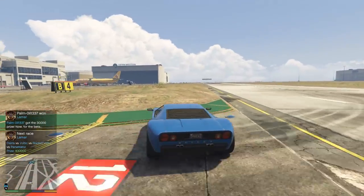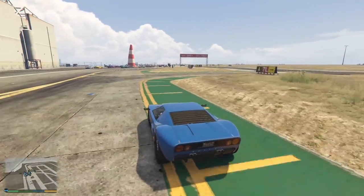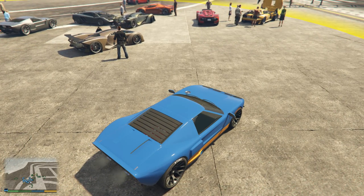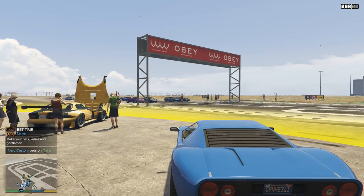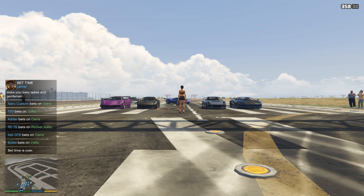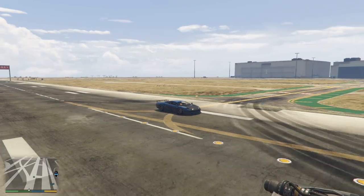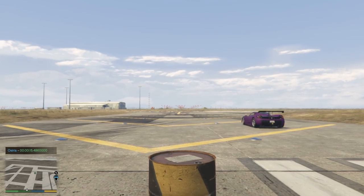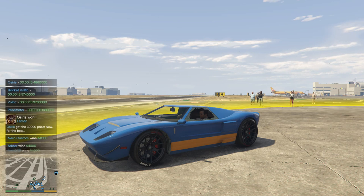Voltic, Rocket Voltic, Penetrator and stuff — they're definitely wanting to stay together in these races. Put me with the Proto because I want to see how fast we can do against that, or a Tempesta or the 811 — cars that I know have been devastatingly fast in previous rounds. On the line we've got the two Voltics. Voltics get off the line quickly as you'd expect, but nothing anywhere near as fast as the car on the outside. The Osiris is blasting away — Penetrator has no speed at all. Osiris posts a 15.4, which is the quickest we've seen from anything outside of my Bullet.